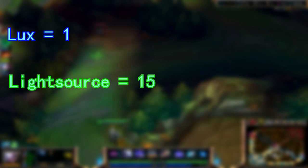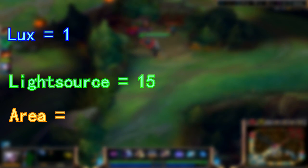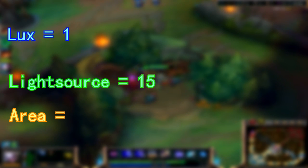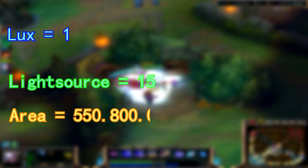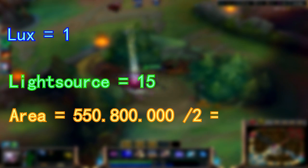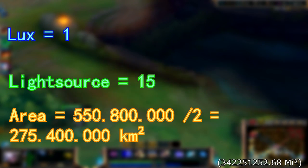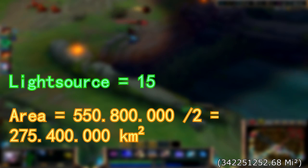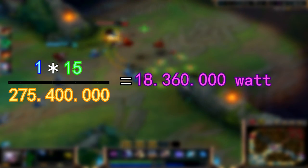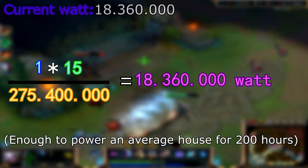For the next topic, here's a little about light sources. In short, light has different kinds of values depending on where they're from. But sun moonlight is set to 15 statically. The surface area of the earth is 550,800,000 km², which divided in half equals 275,400,000 km². With this, we can show that Diana pulls 18,360,000 watts, which is a lot, but not even close to enough.